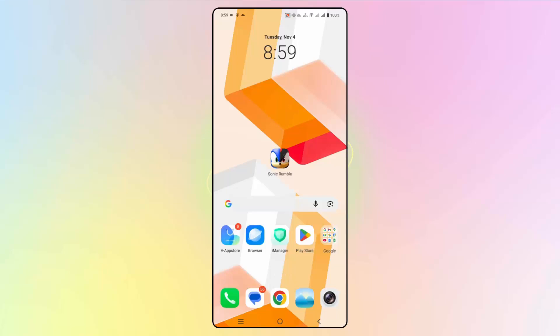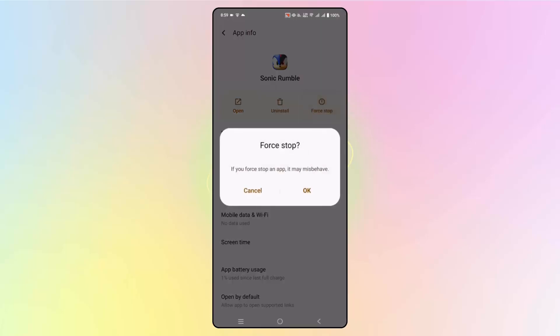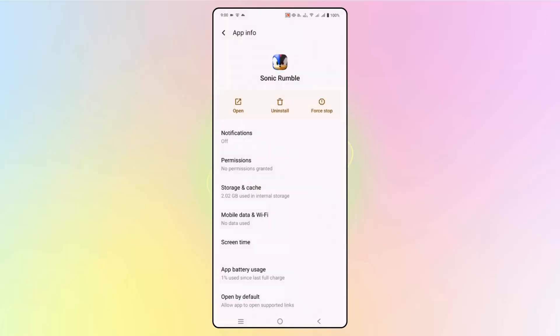To force stop the app, tap and hold the game icon, then click on app info. You will see the force stop option — click on it and then click OK. This will force stop the game. After that, check if you can open and play the game.